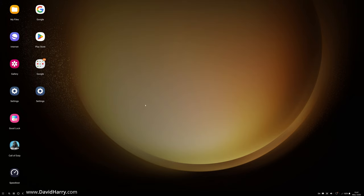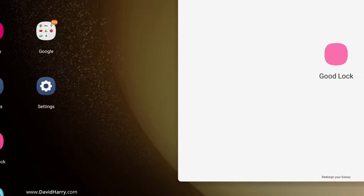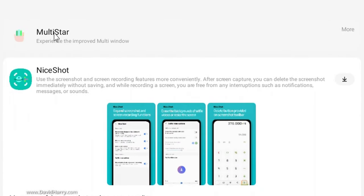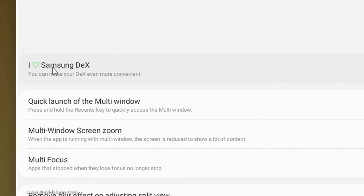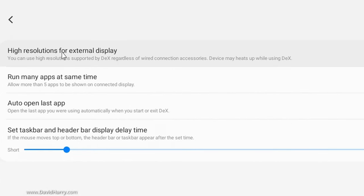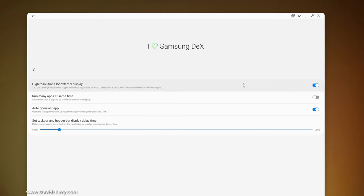So as we can see, I am on the desktop here in Dex on the S23 Ultra. I've downloaded Good Lock here, so let me just launch this. And with inside Good Lock, what we will see is this thing called Multistar. If I click into there, what we will see is this 'I Love Samsung Dex' thing. You tap on that, and then as we can see here, it says High Resolutions for External Display, and that is ticked on. So what happens when you load up Good Lock and launch into this 'I Love Samsung Dex' thing through the Multistar, it allows you to go into 4K — and this is the only way that you can do it.